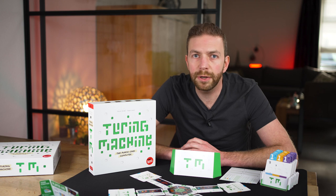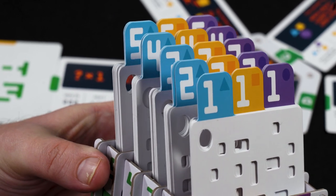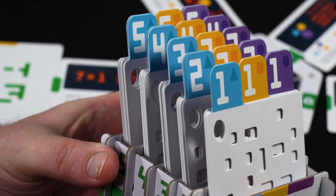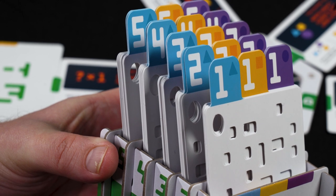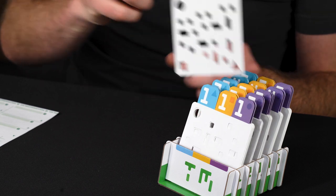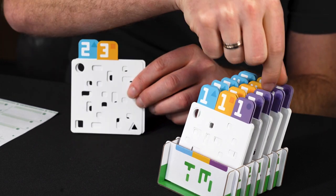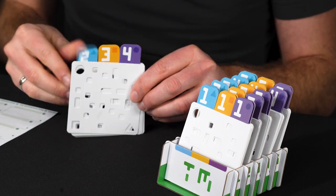In this game you need to figure out the 3-number code hidden in the machine. The numbers of the code range from 1 to 5 and they can appear more than once. You can get to the code by experimenting and deduction. So let's start with a first guess — take 3 punch cards: a blue, a yellow and a purple card. Let's take 2, 3 and 4.